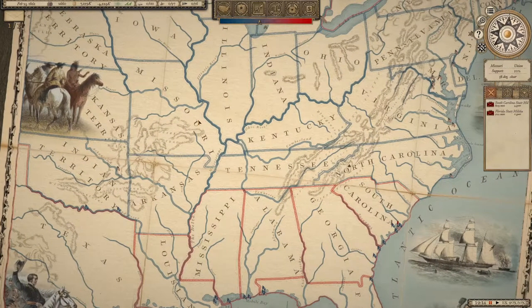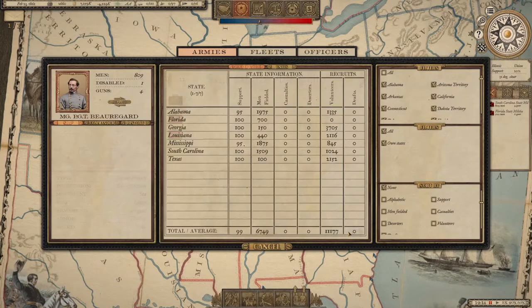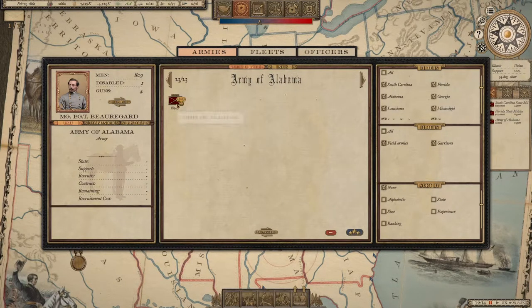Let's create an army. It's debated whether it's wise to create an army from the start, since when the war starts you get some free militias. But for this tutorial I'll build one now so you can see how it's done. Right now volunteer brigades are 750 men; later in the game it'll be 3,000, so we need less manpower right now. Create a new army, place it in Alabama. Army structure in the Civil War: we have armies, corps, divisions, and brigades.